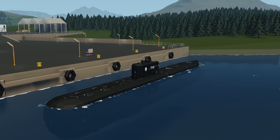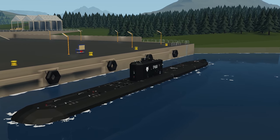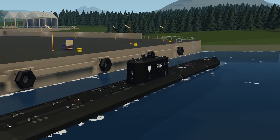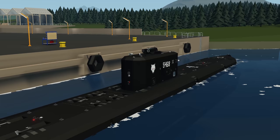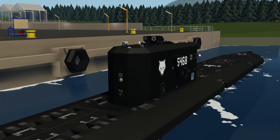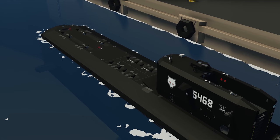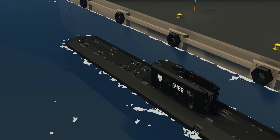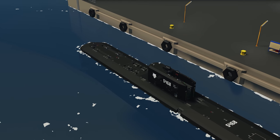Moving on to the next creation, we have a nuclear-powered fast attack submarine Mark 1. It has a nuclear power plant inside giving infinite driving capability. Along with that, there are four vertical silos with ballistic GPS missiles, and two torpedo tubes with six torpedoes. Really cool in terms of features, and apparently it's quite big.